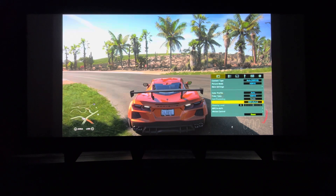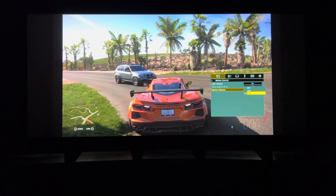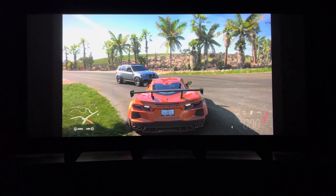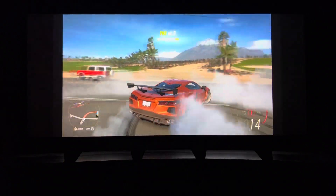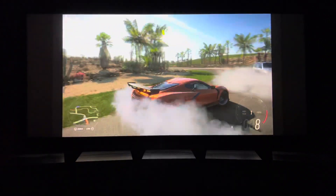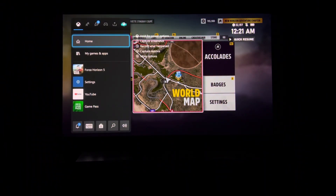The last thing we're going to try is using a 60 frames per second input instead of a 120 hertz input. Let me turn motion enhance back off. So we've got high-res 2 and no motion enhance — this is supposed to be about the best according to the guys in the forum. This is 120 hertz on the Xbox Series X, and it's tolerable; I don't see any terrible blurring.